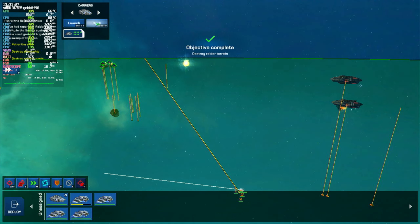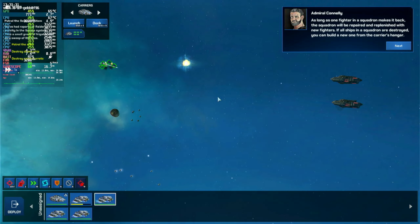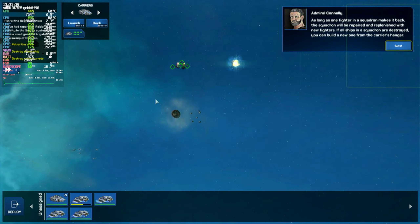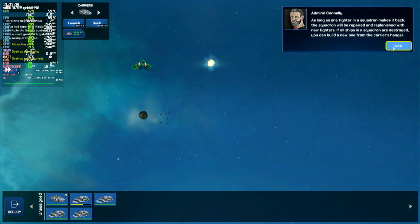Now that the turrets are destroyed, issue a dock order to the fighters so they return to the carrier. As long as one fighter in a squadron makes it back, the squadron will be repaired and replenished with new fighters. If all ships in a squadron are destroyed, you can build a new one from the carrier's hangar.